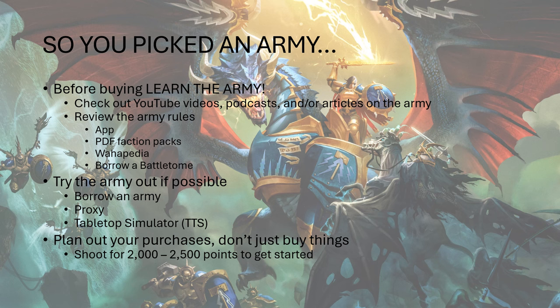Download the Age of Sigmar app — most of the armies are still in there for free. The PDF faction packs take a little bit of searching to actually find now, but those are still available for free. Wahapedia is another really good reference that you can take a look at — it's most of the rules summarized more or less, and that is another free resource. It's probably frowned upon by Games Workshop, but they haven't been able to do anything about it yet, and it's been around forever.